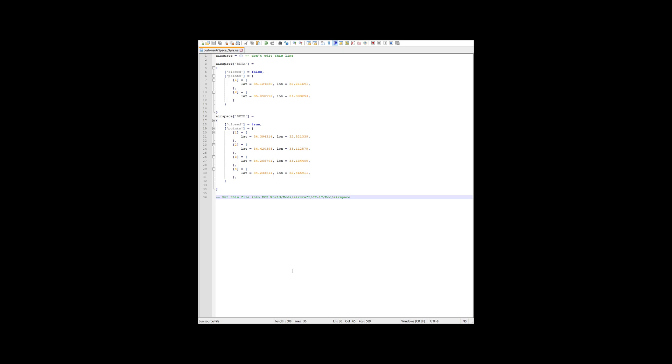As with the Mission Editor, you can define a blue, a red, and a neutral coalition set of airspaces in the Lua file. Hope that was useful. Thank you all for watching.